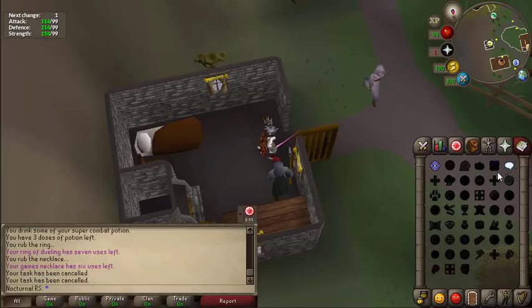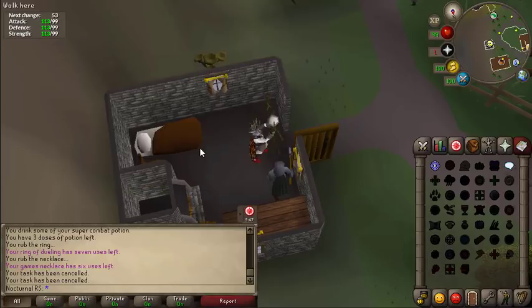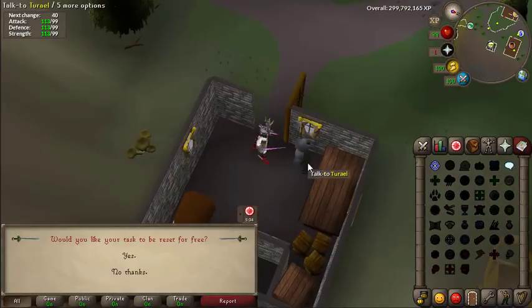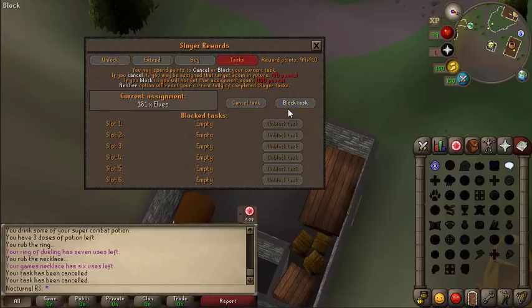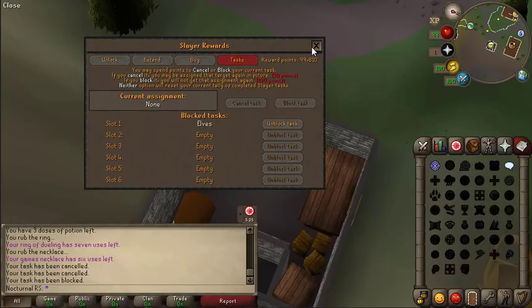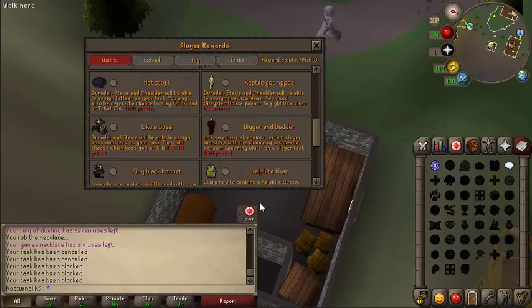Now it's time to get a Slayer Task. I'm going to use Contact NPC on the Lunar Spellbook and contact Duradel. If I don't like the tasks, I'll cancel using the Birthwart Master and fill up all the block slots so I don't get bad tasks. Hopefully I get Blue Dragons. I should probably also unlock Laika Boss since you can likely get Vorkath as a boss task.